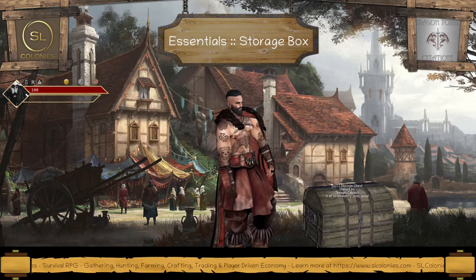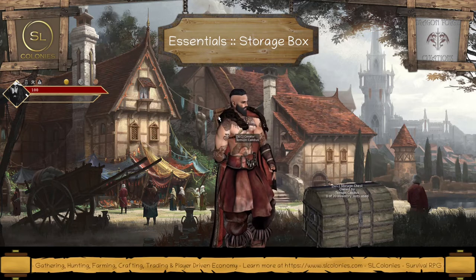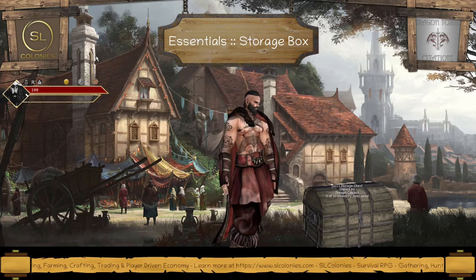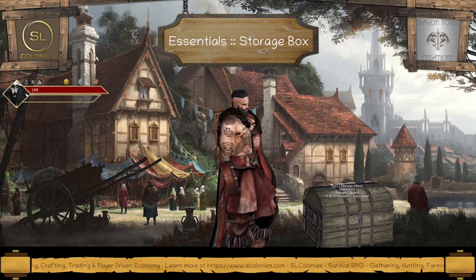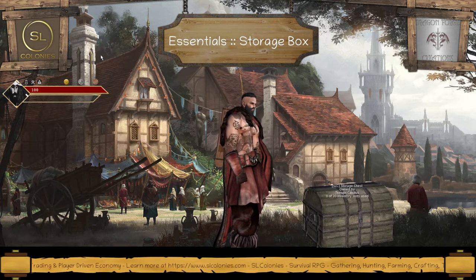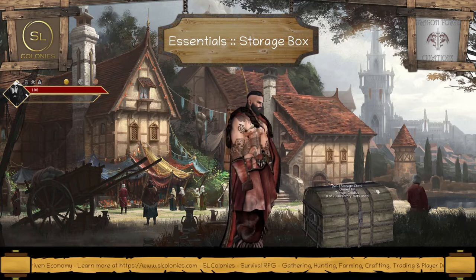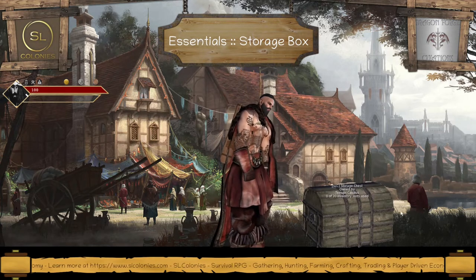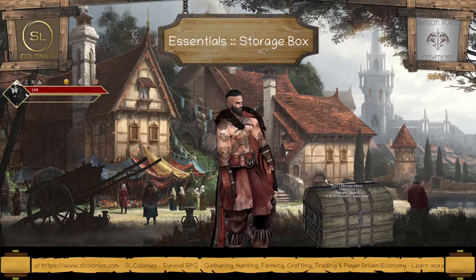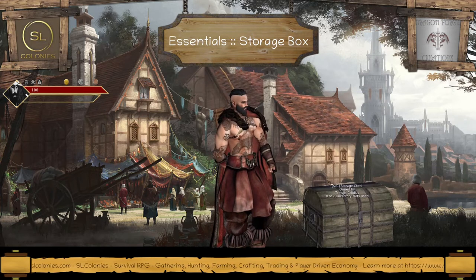One way to slow down this process is to level up with CXP and get more strength. Strength will give you more benefit and you won't lose fatigue as fast. The best way, however, is to buy one of these new storage chests. These are really for traders and players that are heavily involved in trading, because general players aren't going to go over 50 inventory slots.